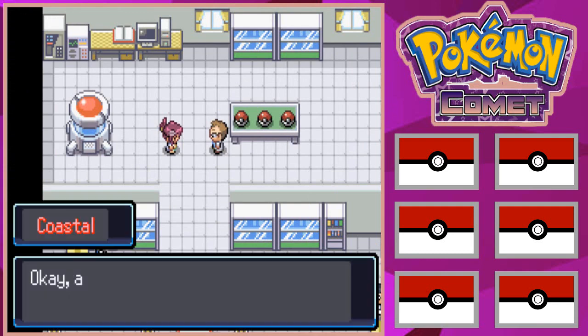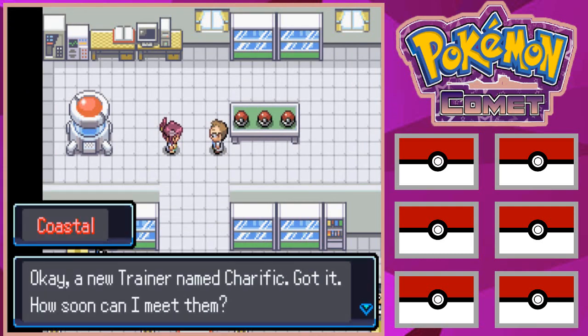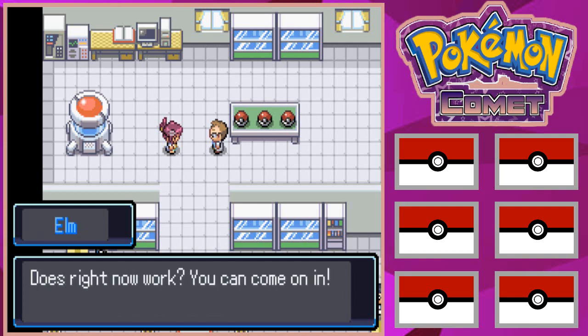The player's character name is confirmed as Terrific. The player notes the game seems to use they/them pronouns instead of making special dialogue for each gender — a little disappointing but understandable. The game confirms the new trainer's name and Professor Coastal says she can come in right now.